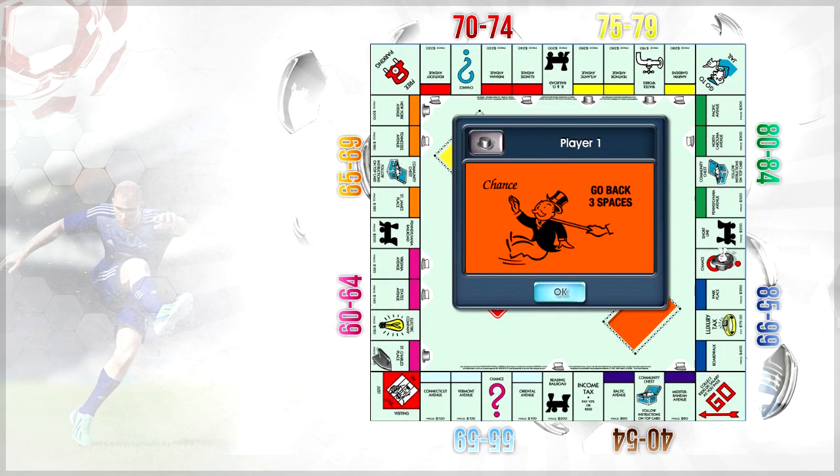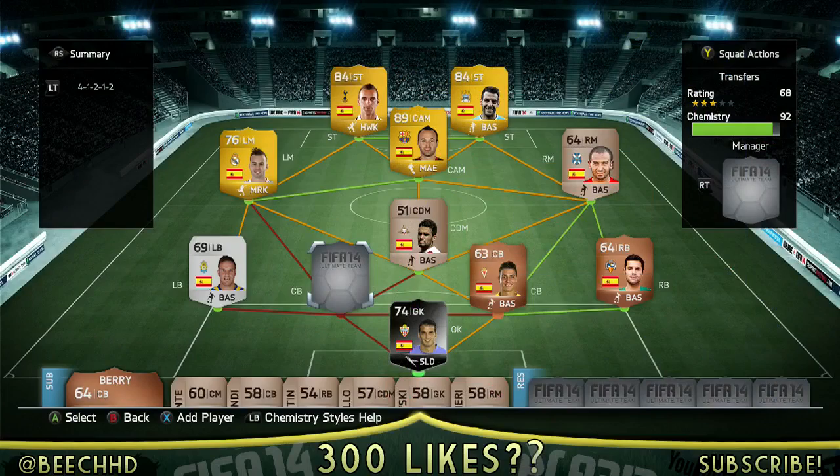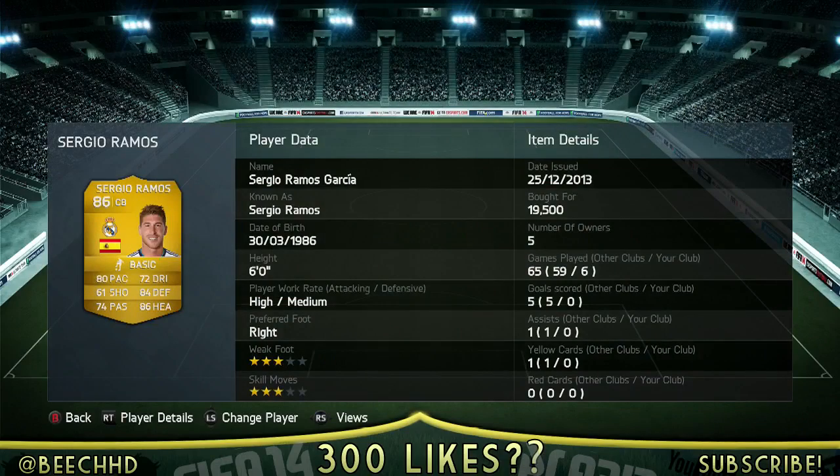The final card is going to be a random one of my choice. You can see it's going to be Sergio Ramos, who was 20,000 coins. Very good player — 80 pace, he's got good defending, good heading stats. And other than that, that is pretty much it, guys.